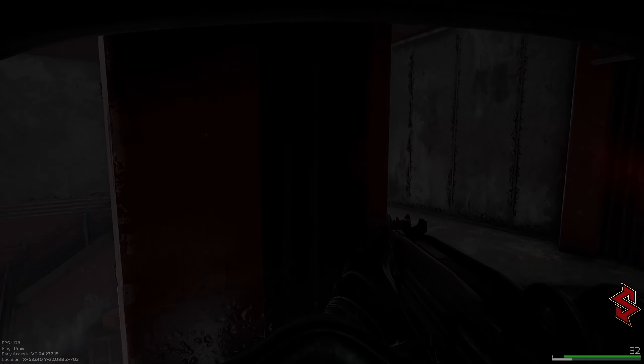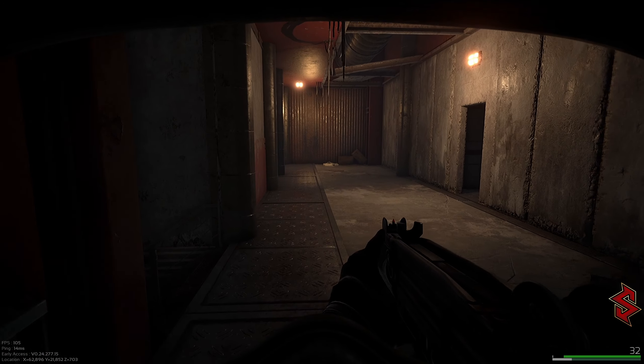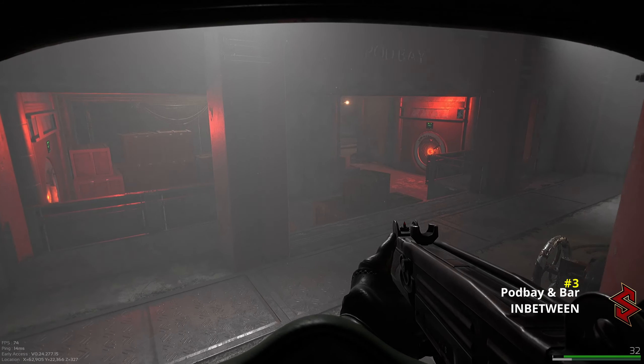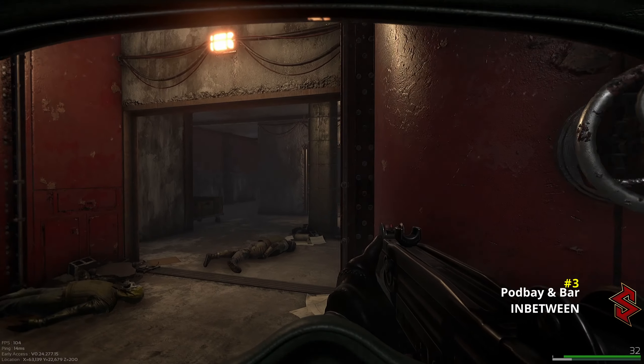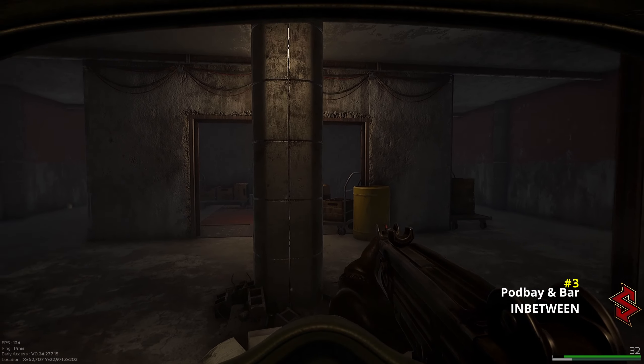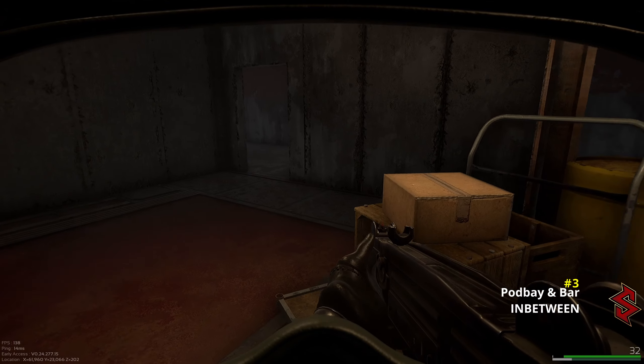To the right, if you go all the way back and take a left, it will take you right to the market area or the bar. So let's go down these staircases to the right and front of the pod area. Inside this room is going to be the third stash. Now behind this wall is going to be the area that leads to the bar.